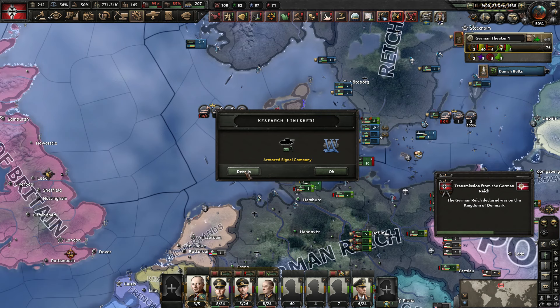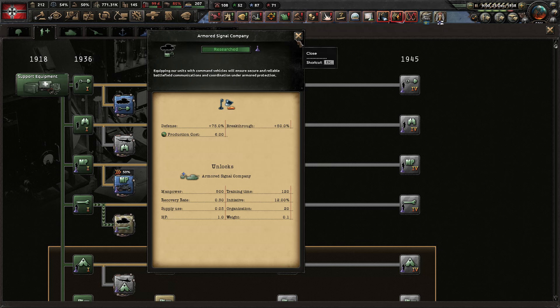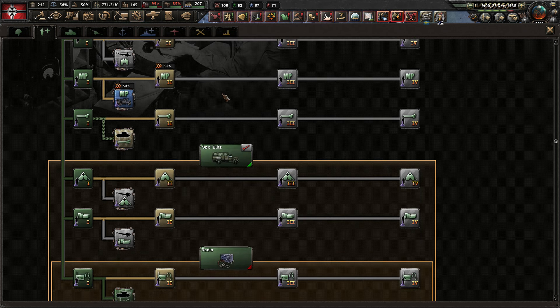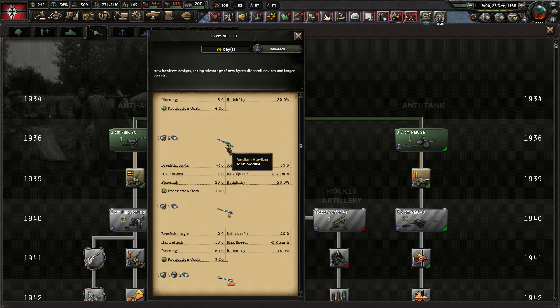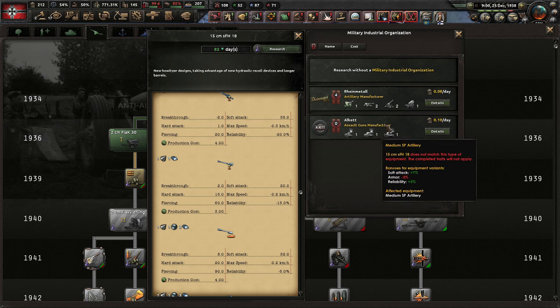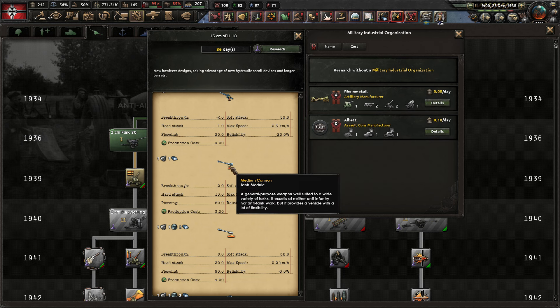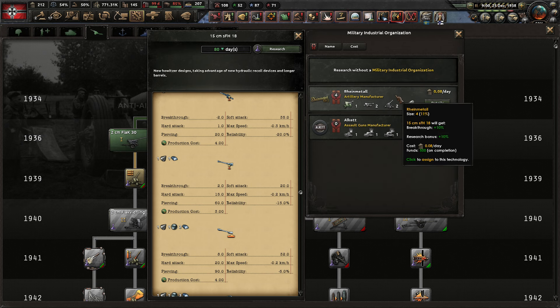We did get the armored signal companies - apparently these can only be used within our land cruisers, so they don't help us right now, but they will be helpful once we get those. Next we're going to get the 1939 artillery attack, which will unlock the new guns but also gives us the medium cannons for our tanks - I'd like to get those designed, probably using medium cannons for the good combination of hard and soft attack. We'll be using that artillery manufacturer as well and get that done in 80 days. We will accept the Lundleafs from Sweden but will decline Finland joining - I don't want them bringing troops over here.